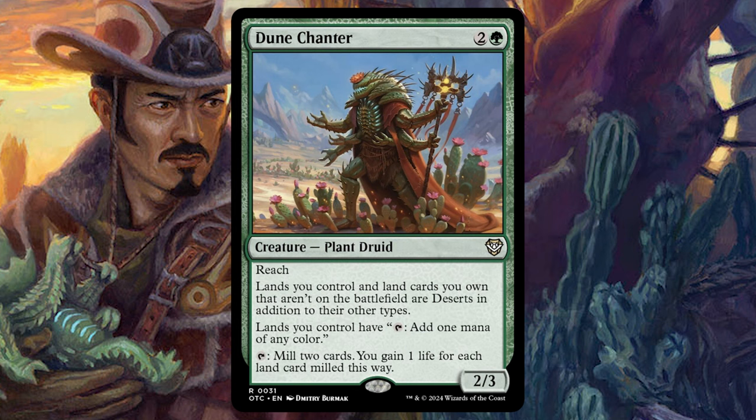Lands you control and all land cards you own that aren't on the battlefield are deserts in addition to their other types. Lands you control have: tap, add one mana of any color, and tap to mill two and gain one life for each land card milled this way. The cool thing here is it turns all your stuff into deserts. It can self-mill, and if Yuma's on the board, it triggers a 4/2 token for each desert milled.